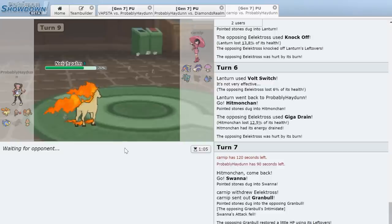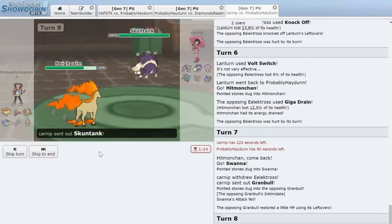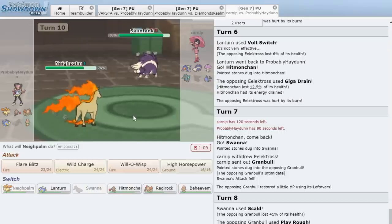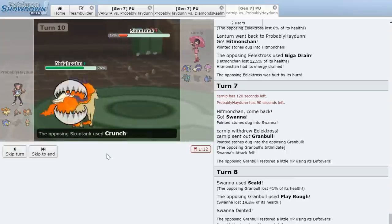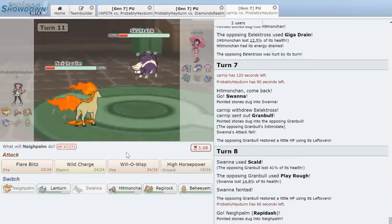In comes Skuntank. We could Will-O-Wisp or just go for High Horsepower. We go for High Horsepower — doesn't quite knock it out, leaving it at 71%. He Crunches us. Now: does he Sucker Punch while we Will-O-Wisp? Will-O-Wisp is probably the best bet but it's a tough call — if he doesn't Sucker Punch, Rapidash dies. We go for Will-O-Wisp, and yes, he does go for Sucker Punch. Prediction correct, and the Burn lands.